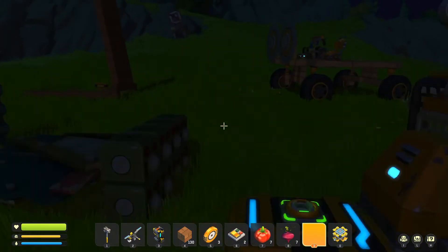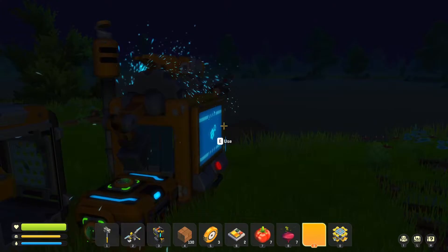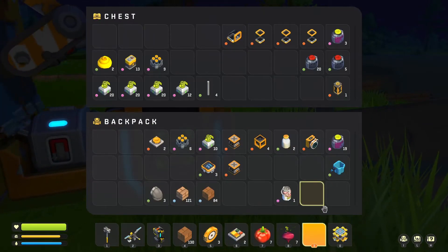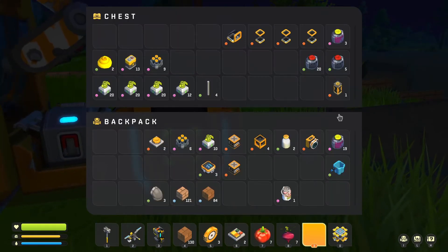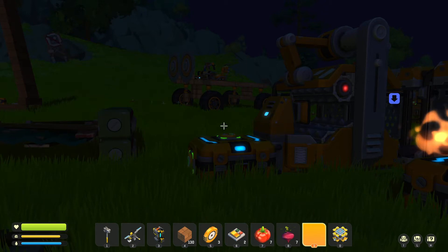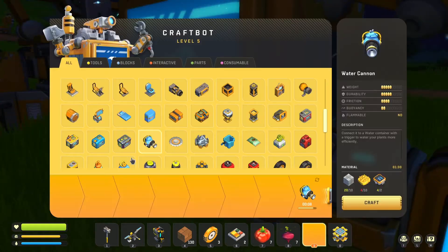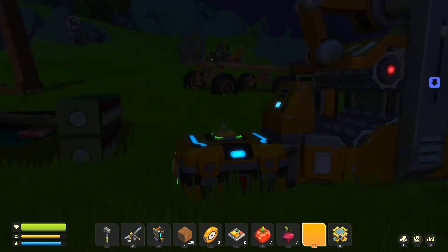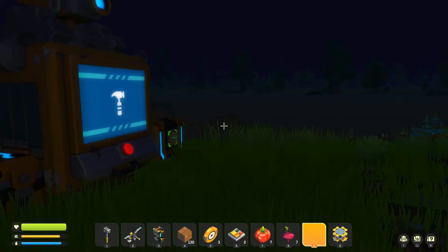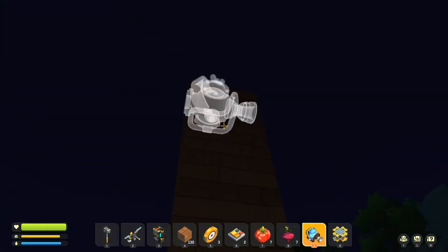Or a motorcycle — I wonder if I can make a motorcycle! That could be fun, maybe that's an episode — maybe we make a motorcycle. I think it should be possible. Anyway, we're gonna need a little mini car because I want to just be able to rip around the map and gather beeswax.